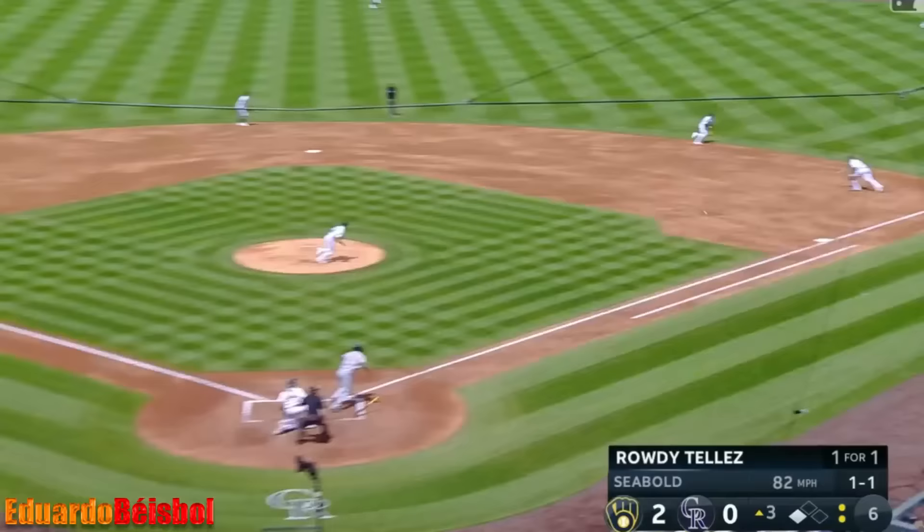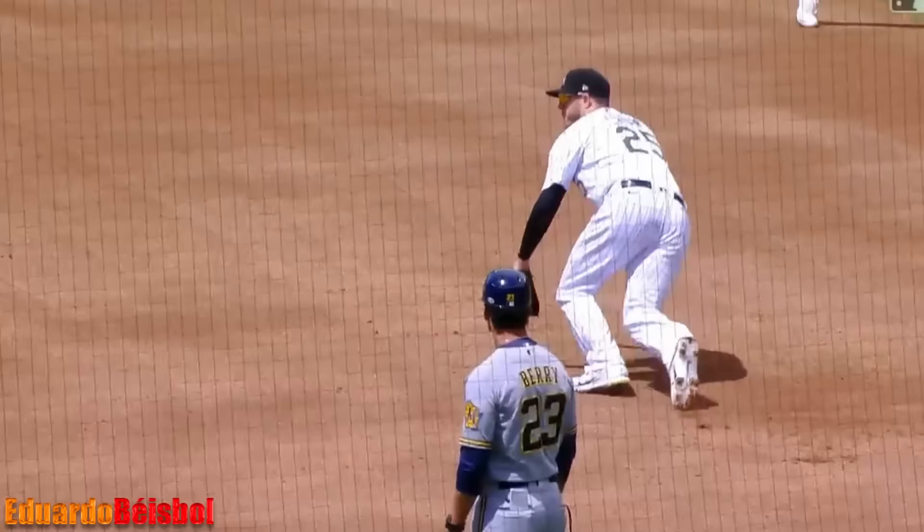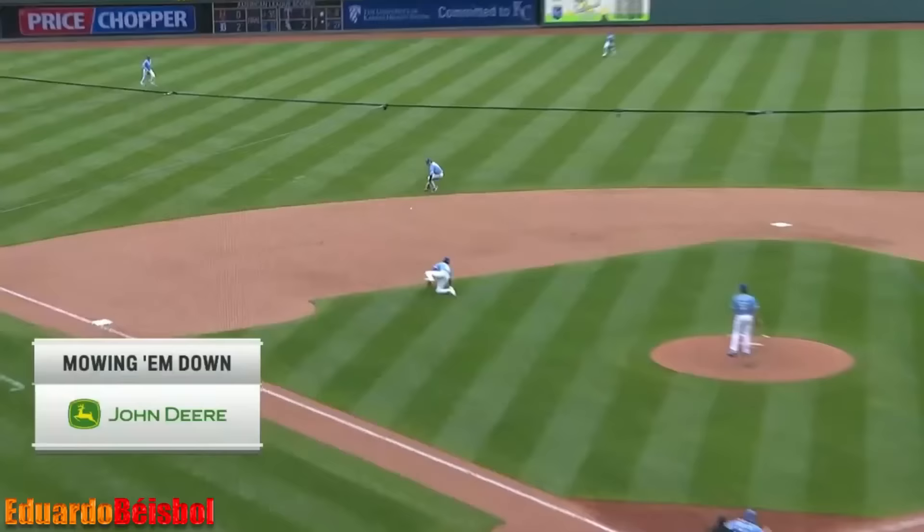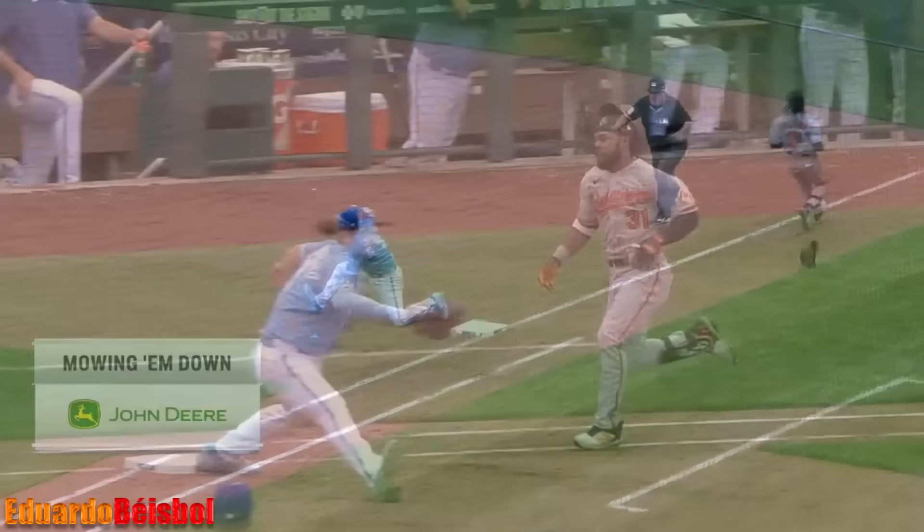Diving stop — Krohn with a flip to first. CJ Krohn saves right there. Ground ball left side — Bobby Witt Jr. backhands, throws — not in time for now. What a play — that was beautiful. Vinny helped him out with a stretch.